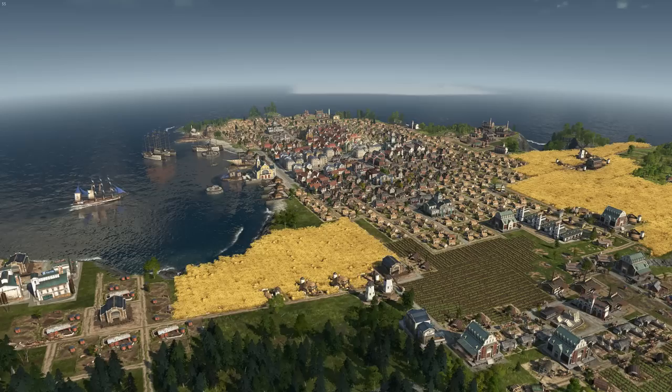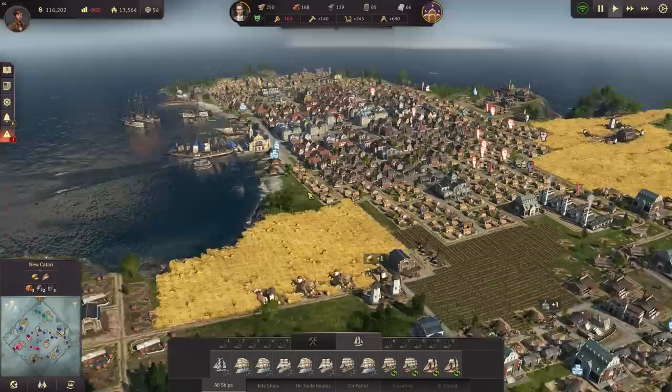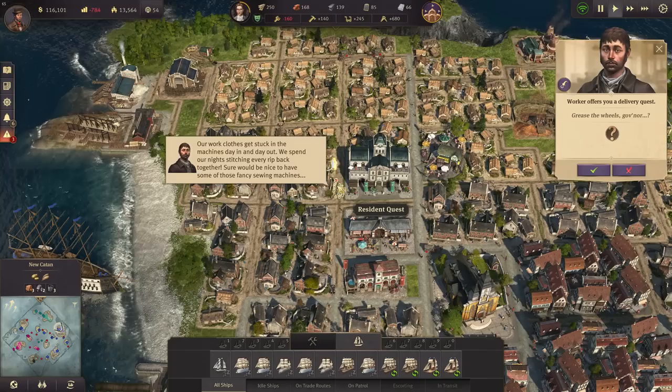Hello everybody, welcome back to NO1800 Extreme Mode. We're back here in Yucatan, enjoy the beautiful scenery of course, but we're also doing a resident quest.